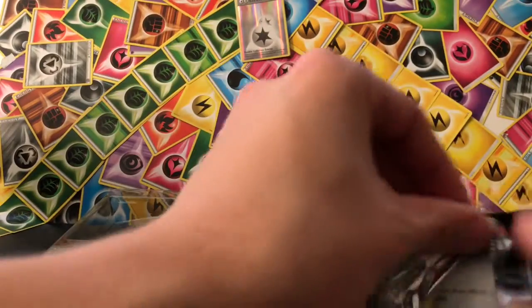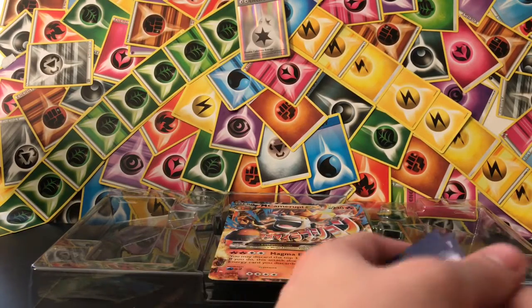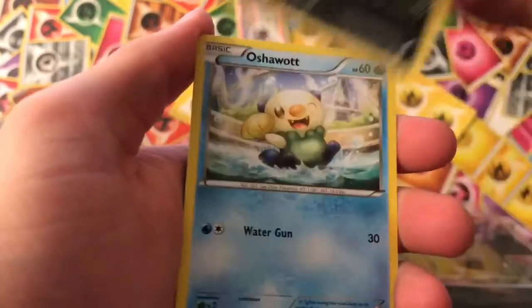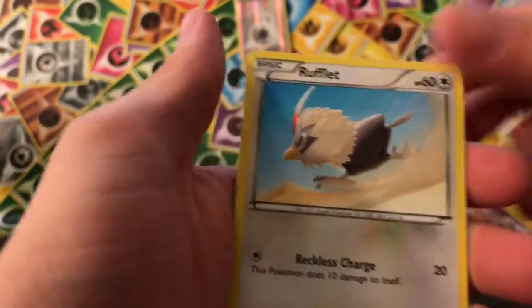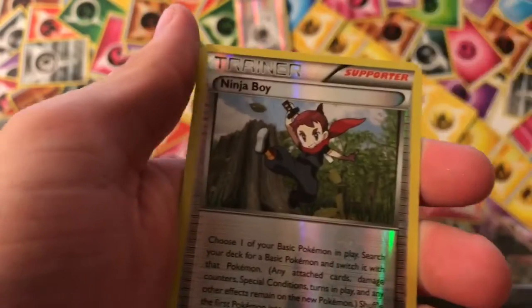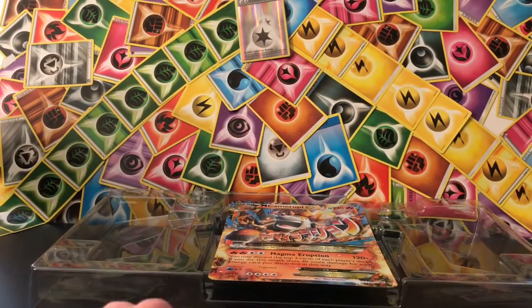Let's go Steam Siege. I'm going to keep that one. Three and two, classic classic. Got a Clink, Ponyta, Pawniard, Oshawott, Rufflet, Ambipom, Tangrowth, Hawlucha, Reverse Ninja Boy, and Nidoking Regular Rare. Darn.